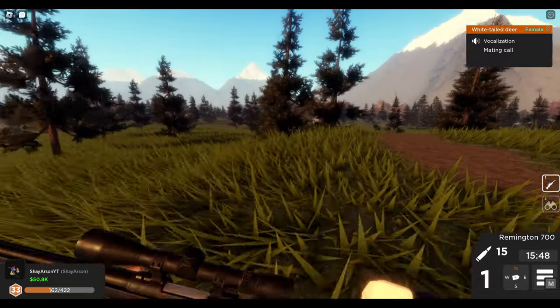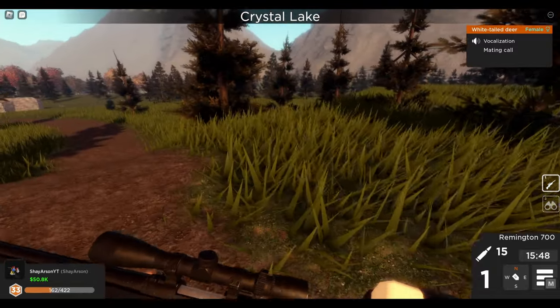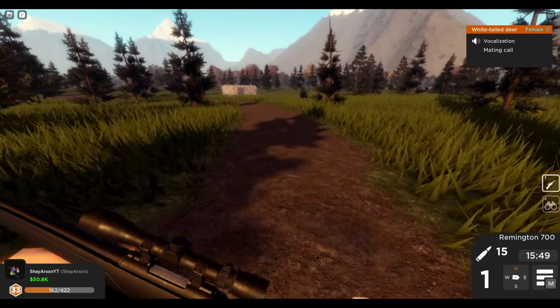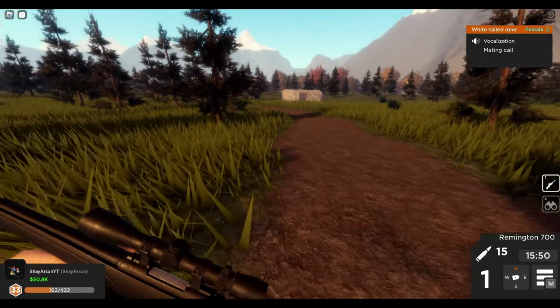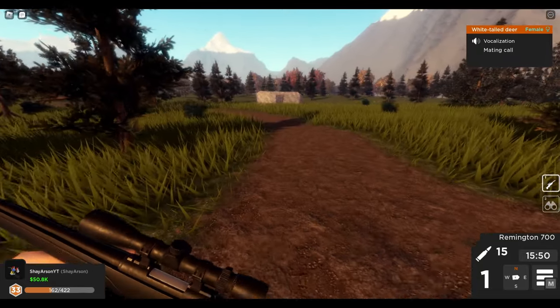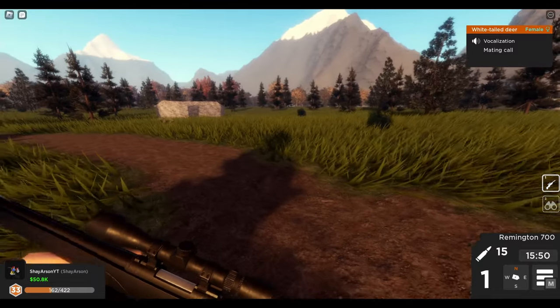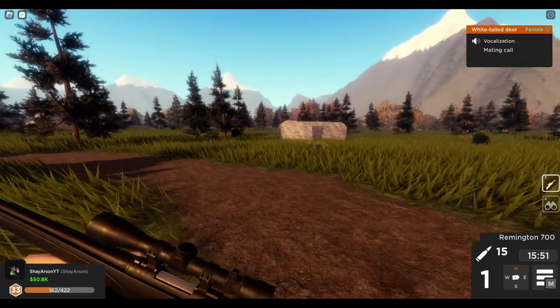Here's another tip: don't buy the hunting tower game pass. A lot of people have said it's useless, and I don't own it so I wouldn't know for sure, but I'm going to go on a limb and say it is useless. You can just sit on top of a rock and it'll do just about the same thing.